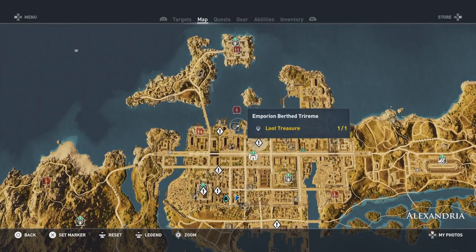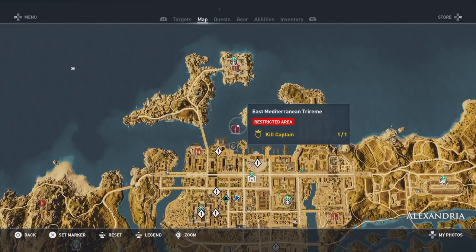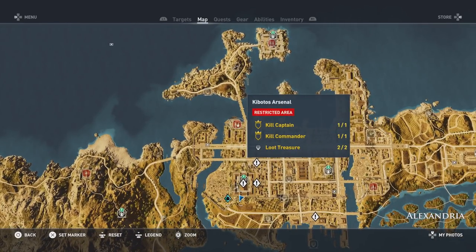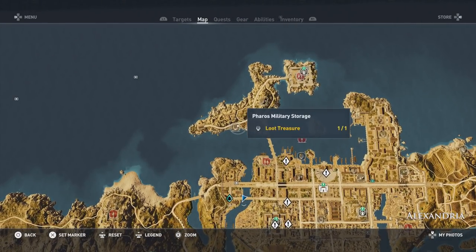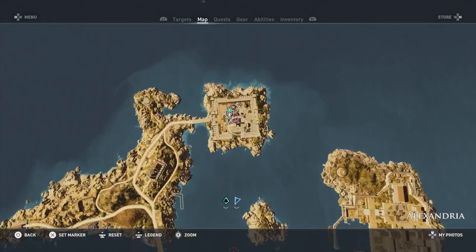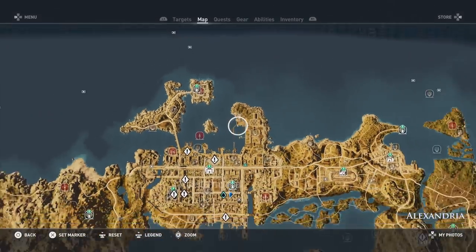Collect the loot treasure from the Emporium and the Bertrand Triremi. Kill the captain at the East Mediterranean Triremi. Kill the captain and commander and collect both loot treasures at the Kibodas Arsenal. Collect the loot treasure at the Pharaoh's Military Storage, collect the papyrus at the Icyan, and kill the captain and commander and collect the loot treasure at the Pharaoh's Garrison.